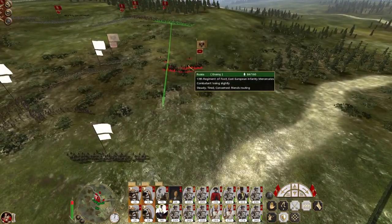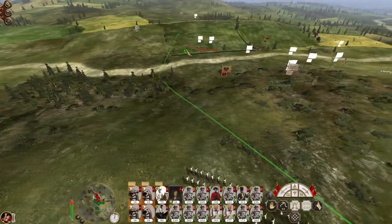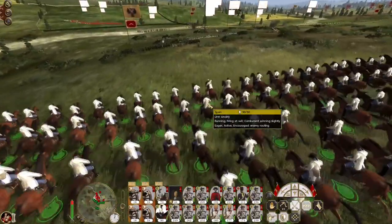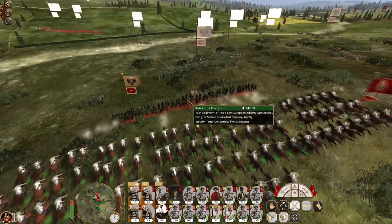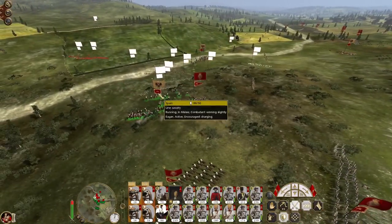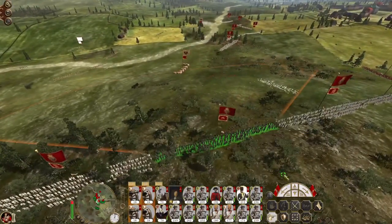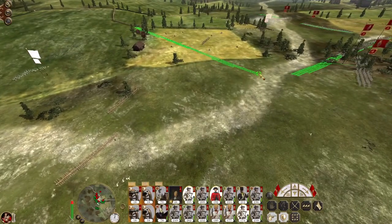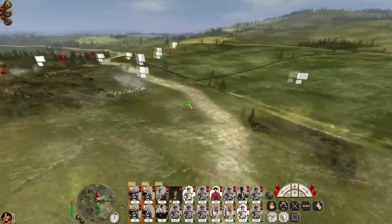My line cavalry charges into the mercenaries; my regiment of horse pushes around the flank. They look ready to fire a volley before getting there — better to just stop them from doing anything too dangerous. I've got my engineers in there to take out the mortar crews. The 17th regiment — there we go, they're shattered.